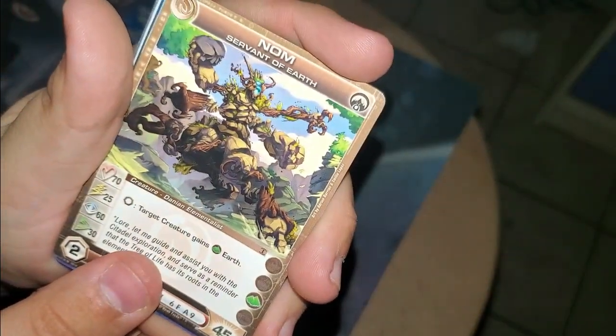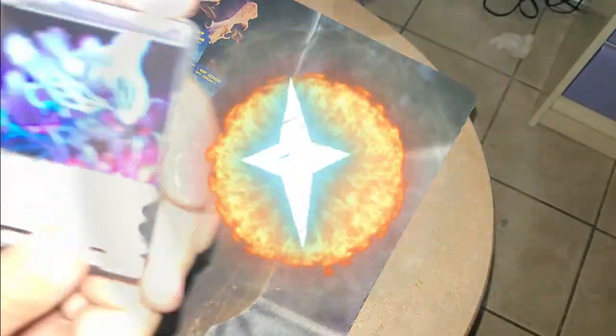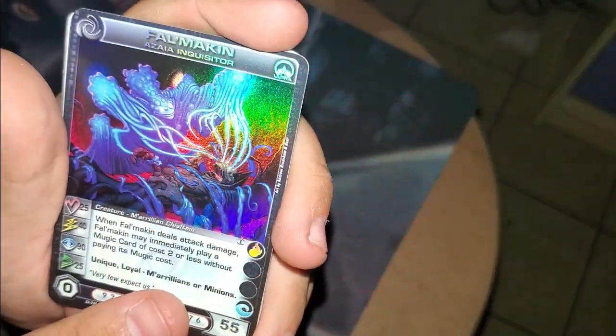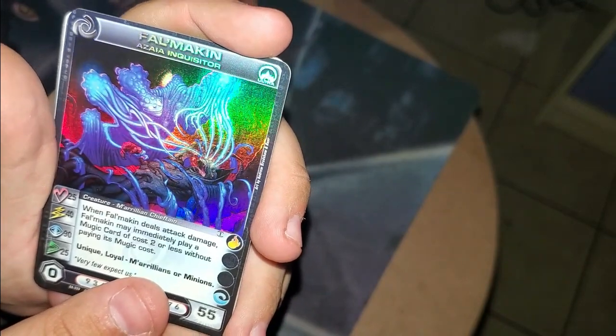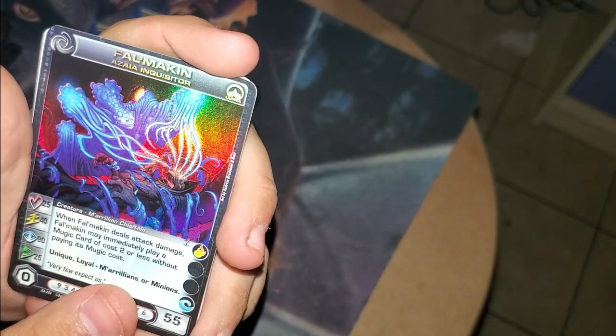Siren, Servant of Fire. Nam, Servant of Earth. We're only missing the Overworld one, which is Servant of Water — I can't remember her name. Battlesong Renewal. Another ultra rare — Falmaken, Azaya Inquisitor! 25, 40, 90, 25, 55.